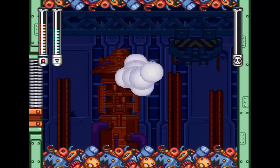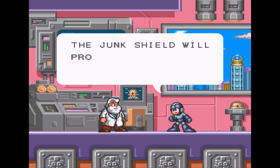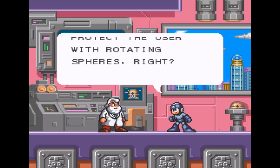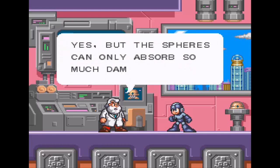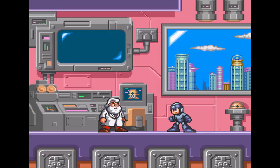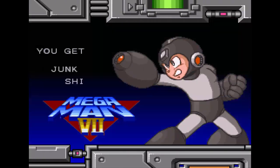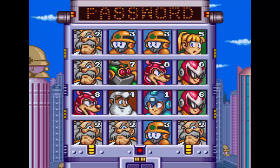There we go, three robot masters down. Go away, Mr. Junkman. The Junk Shield will protect the user with rotating spheres, but the spheres can only absorb so much damage before they are destroyed. Thank you for the tip, Wily. So yes, now we have the Junk Shield, and now we're ready for the last of the first four stages.